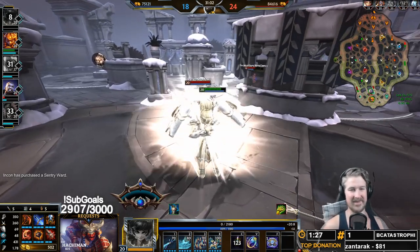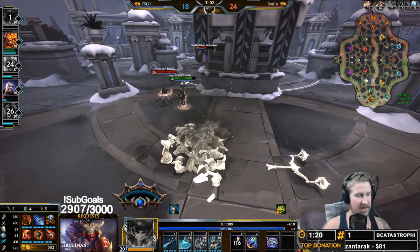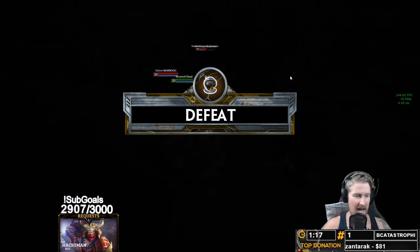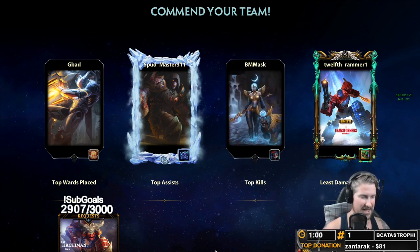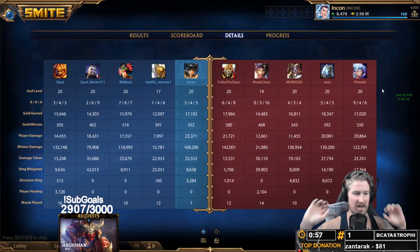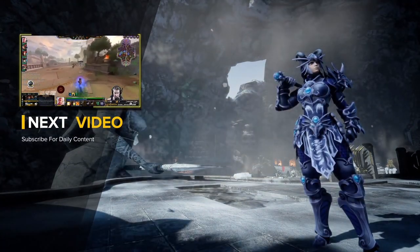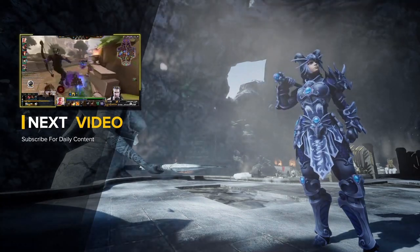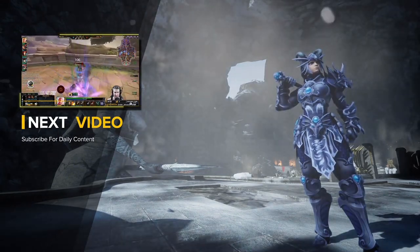On Charybdis in team fights, just let your team get in front of you and you can smack for days with those crits. With the built-in pen on the two you deal great damage, and you can avoid things like the Susano ultimate when you've got your three up. At the end of the day, you can get cheesed sometimes — what are you gonna do? That is your Charybdis ADC guide. Thank you for supporting the Twitchiest community. If you'd like to see more videos, subscribe to the channel and hit that bell for notifications. Have a Twitching day!